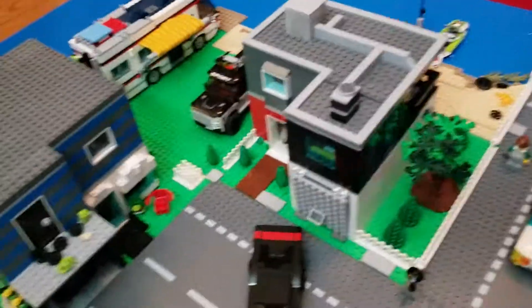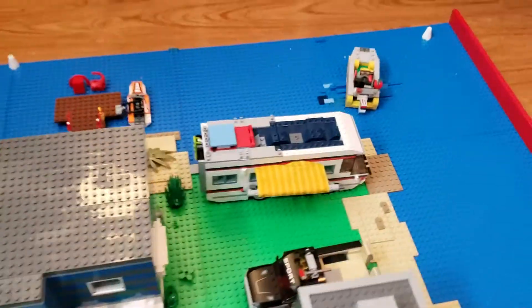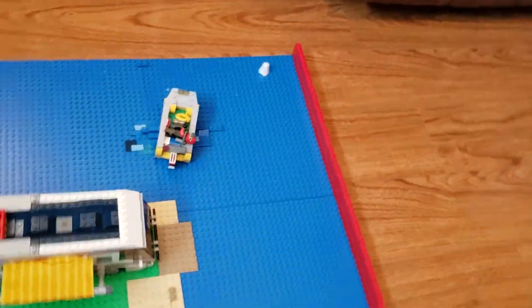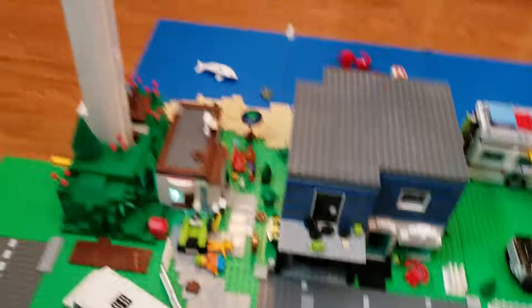So here we got my completed house with a nice little car out there. And this little area, which is underdeveloped, but we'll figure out something for it. And we got the ocean circling around with this little nice wall. Here we got my brother's house, and here is the big old wind turbine.